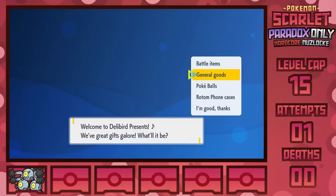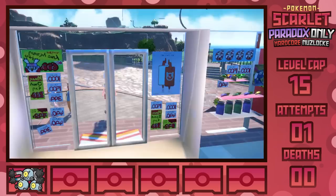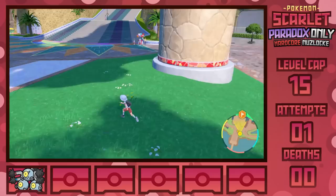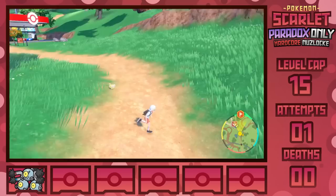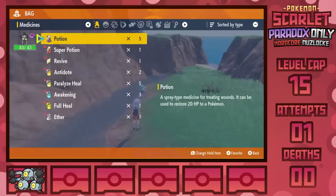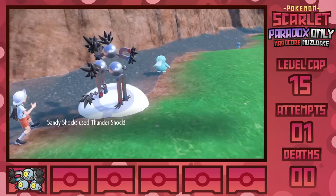Upon entering Mesagoza, I make sure to visit the Delibird Presents store to buy the Power Anklet. This item boosts the amount of Speed EVs gained by 8 per battle, making it 9 EVs if I fight a Speed-specific Pokemon. Since we need to train Sandy Shocks without gaining too much EXP and risking going over the first level cap of 15, we'll need this and the Power Lens for Special Attack to max out beforehand. The Fletchling and Pawmi around Los Platos and Poco Path are perfect for Speed, and the level 5 Psyduck are our Special Attack EVs of choice. Of course, I don't find a shiny during the giant franchise Nuzlocke I've been doing for months, but once I take a break from it, we find one during our first grinding session — KOing this blue one because I care about those EVs more than a different color.